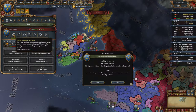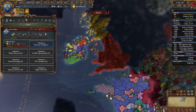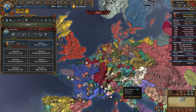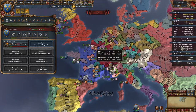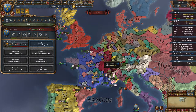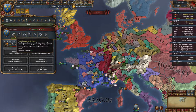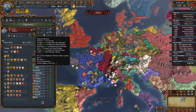We have just gotten our first French idea — French language in all courts. We have extra diplomatic relationship slots. Basically, the French language is taught in all courts — the Austrians are expected to learn French, Bohemians learn French. Not because we forced them to, but because of the culture and diplomatic prestige of the French reputation. Because everybody speaks French, we have better abilities to maintain positive relationships and therefore extra diplomatic relationship slots. We will no longer be penalized for going above seven — now we can have eight.